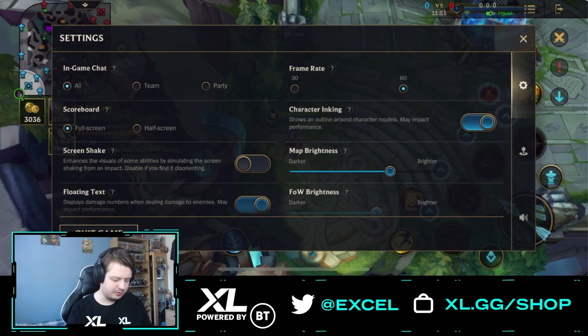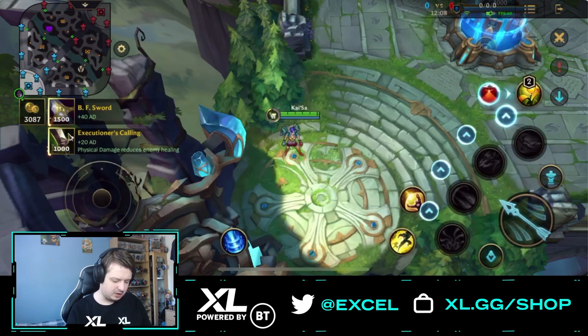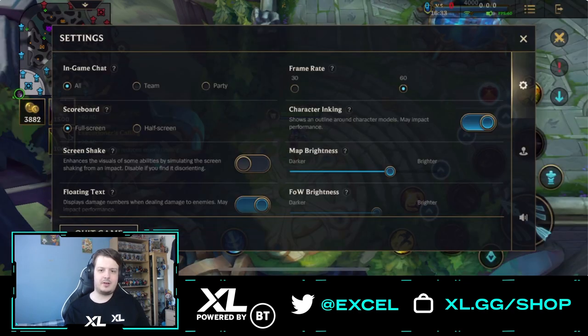The full screen scoreboard covers your whole screen, but most of the time you'll just be walking to lane and looking at it anyway. If you change it to half screen, it's a bit more crammed so you can't see as much, but you can see more of your surroundings including your champion. It's kind of personal preference, but full screen is what I recommend.